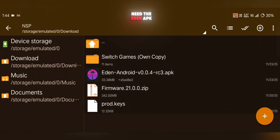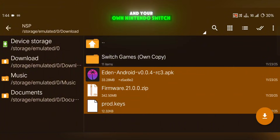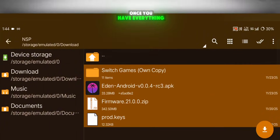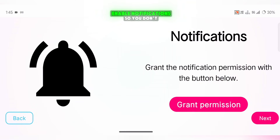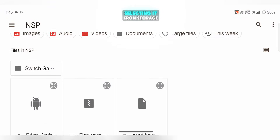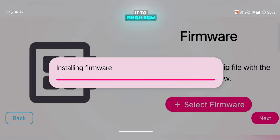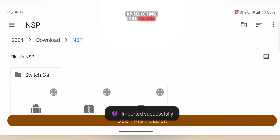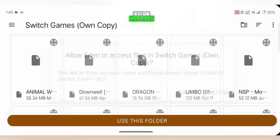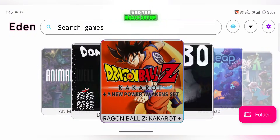Before starting setup, you'll need the Eden APK, the firmware file, the prod.keys file, and your own Nintendo Switch game files. Once you have everything, open the Eden app. Enable notifications so you don't miss updates. Then install your prod.keys file by selecting it from storage. After that, install your firmware — this takes a little time, so wait for it to finish. Now set your game directory by selecting the folder where your XCI or NSP files are stored. Once done, your games will appear on the home screen and the basic setup is complete.